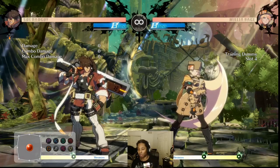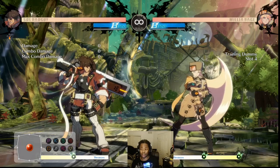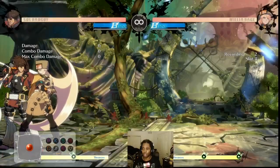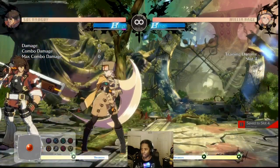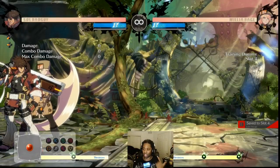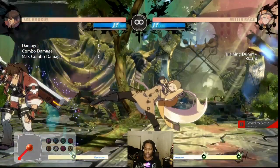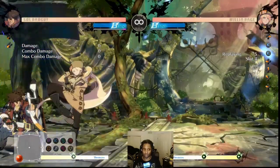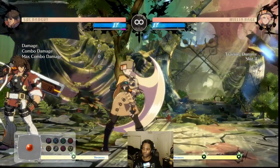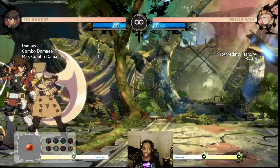Recommendation number two is lights — though this will vary a lot by character because of the gatling system. For Millia, she has a 5K that chains into itself quickly. So for her, aiming to Faultless Defense the 5K is a good idea — look at how far away she is with FD compared to without. Lights in general are also pretty good to FD.